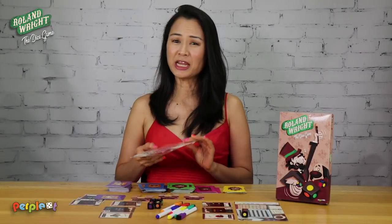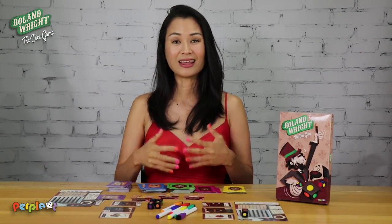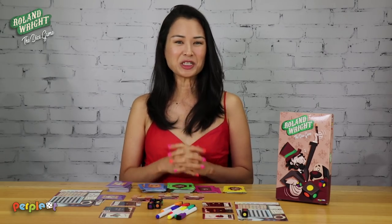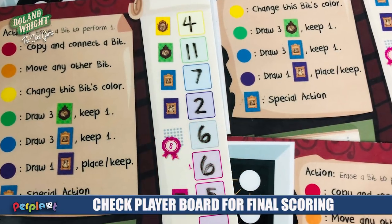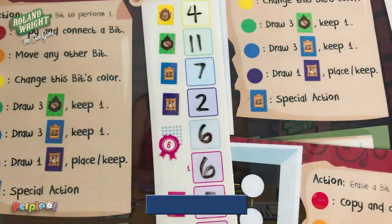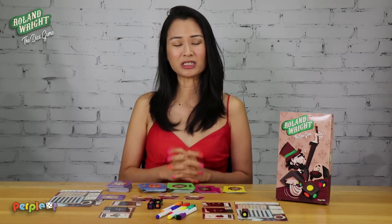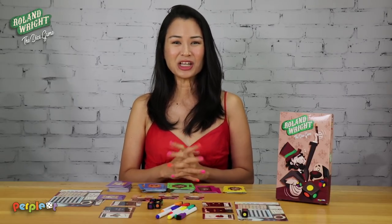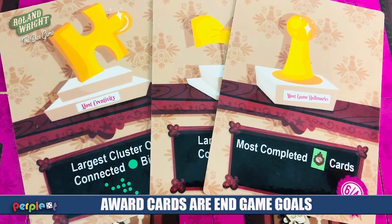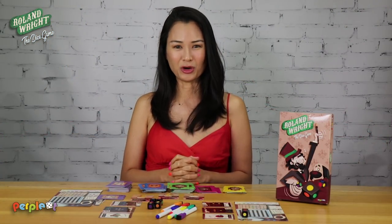The game ends when any player has three or fewer empty spaces in their bit box, then there is one more turn. Players score according to the inspiration cards they've fulfilled, game hallmark, equipment, and research and development cards they've completed. If they have no empty spaces in their bit box, they score an additional six points. Players then look at the awards card, which has unique conditions for players to gain points. There is always a first place and second place for these awards, and you award them accordingly.